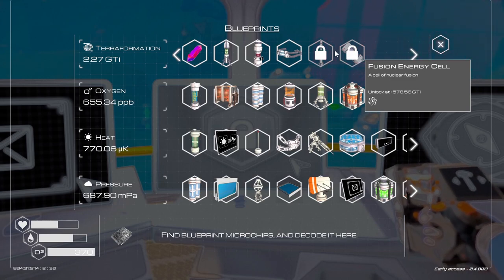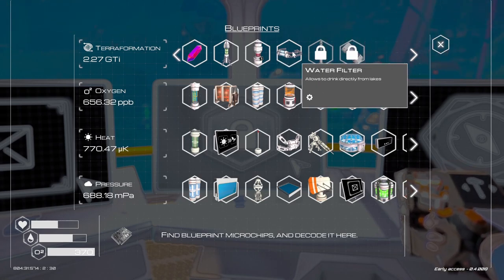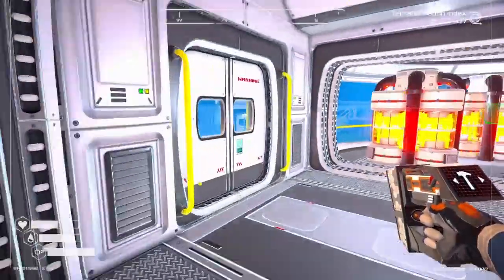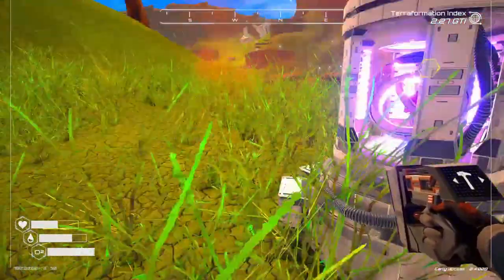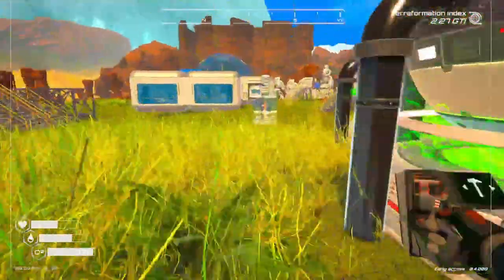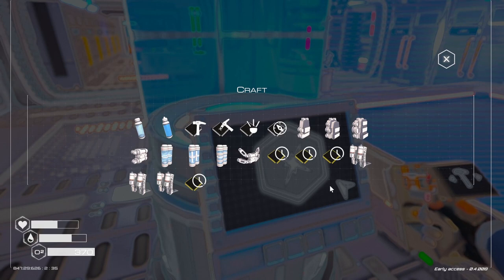That makes it almost sound like we need that to put in that generator, but it didn't look like I could access anything. I'll have to look around a little bit more. Let's go build this water filter. Is there a panel on this? It doesn't look like it. Let's go see — where do we make the filter? I think it's in here.